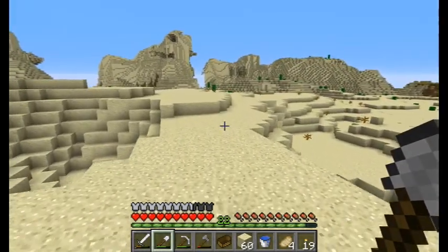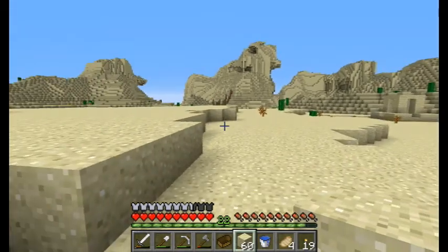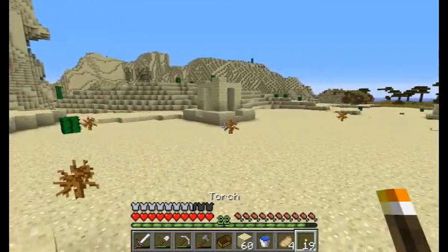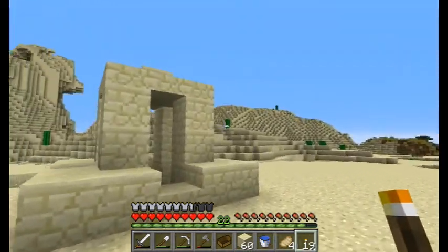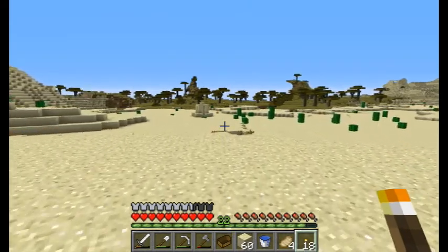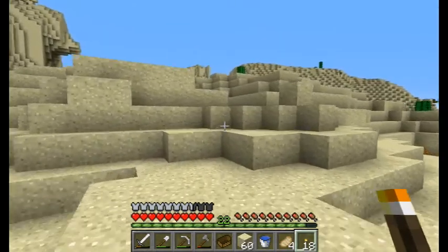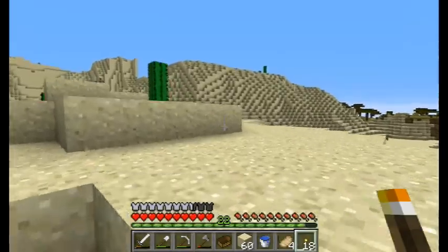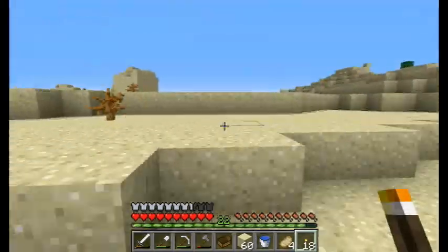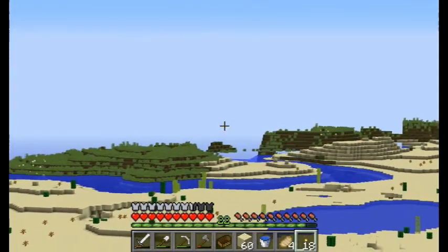A desert well doesn't necessarily mean there's a village, but maybe just maybe. I don't see anything — let's head up and see if we can see anything once we get a little better elevation.